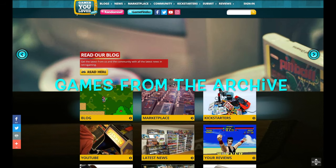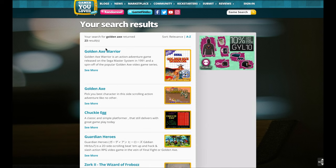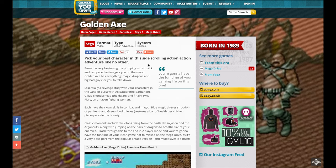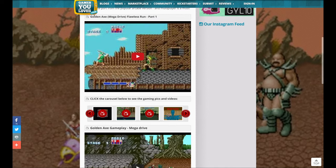Welcome to the second episode of Games from the Archive, where we browse through our website and dive into games from the past — games that you loved and games that we loved, from consoles to arcade and beyond. This week we are delving into the classic Golden Axe on the Mega Drive.